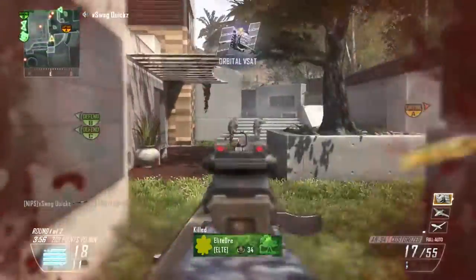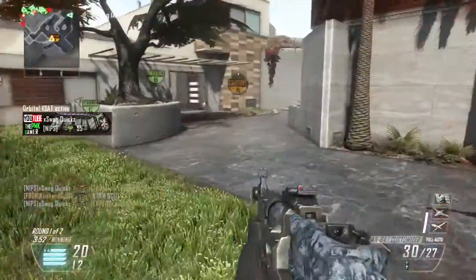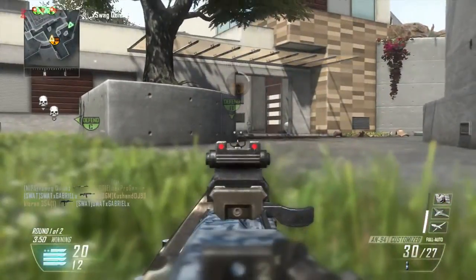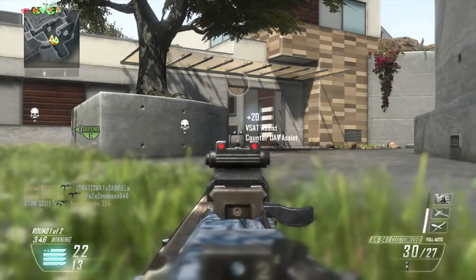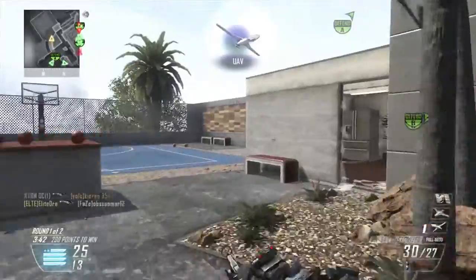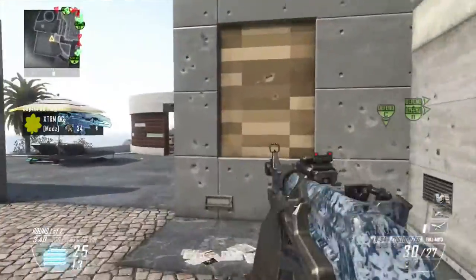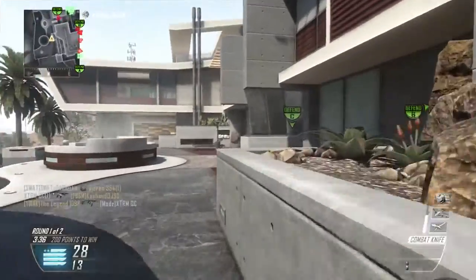You do not need a secondary to do well unless you're maybe sniping or for emergencies. You won't need a secondary. Perk 1: you're either going to have flat jacket or ghost. Ghost is only if you're using a suppressor on your gun.